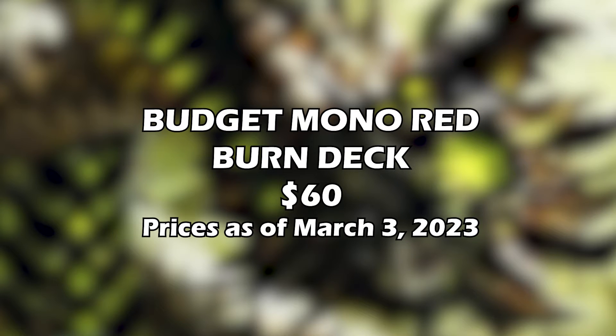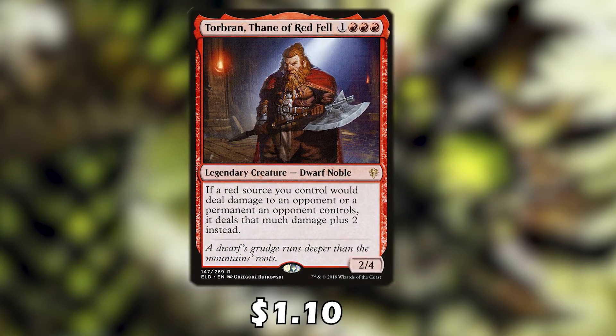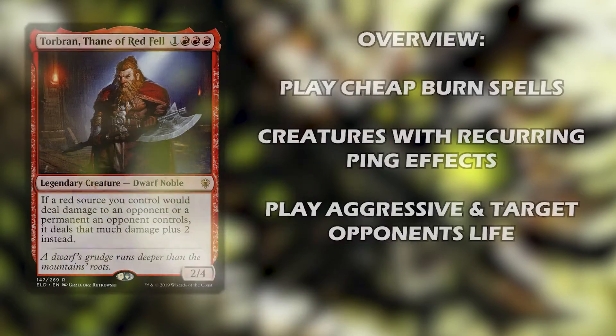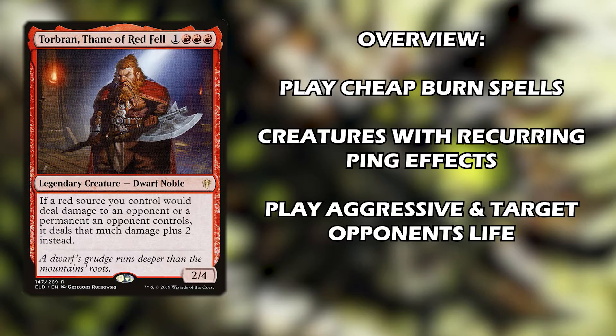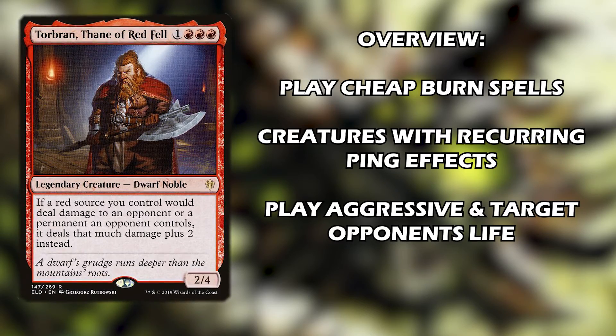In this video we have a budget mono-red burn deck costing around 60 dollars. You can cut a few cards to bring it down cheaper. The commander is Torb rand: if a red source we control would deal damage to an opponent or a permanent an opponent controls, it deals two additional damage. We'll run cheap burn spells for additional damage because of our commander.